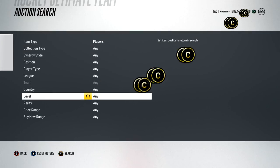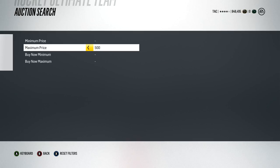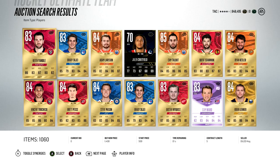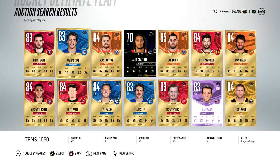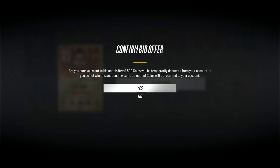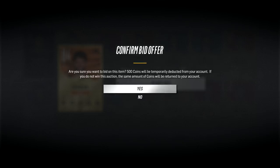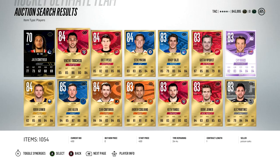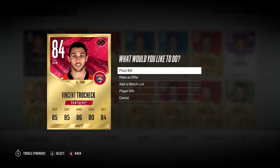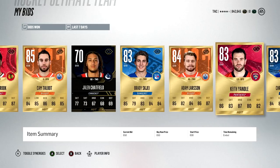The next method has to do with bidding on cheap gold rare players. Gold rare players quick sell for 500 coins, so we're going to bid on them for 500 coins. Worst case scenario, you can't sell the player — you quick sell for 500 and break even. Having a break-even point as your worst case is amazing for making coins. Usually you're taking on risk when buying a card hoping to sell it for more, but here the worst case is breaking even — especially great if you're working with only a little bit of coins.